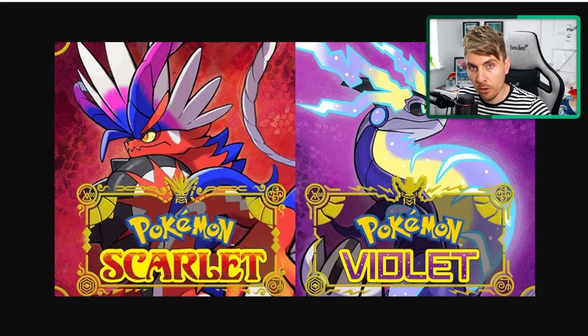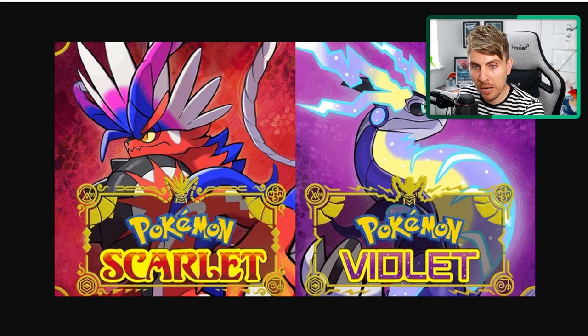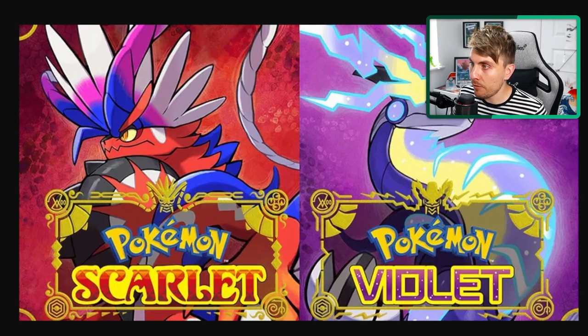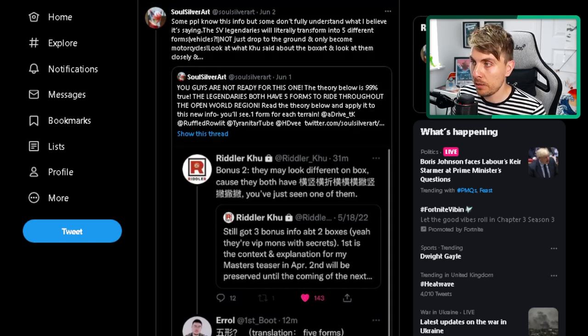There's been a lot of discussion recently over on Twitter and in the community regarding the box art logos. You can see the box art logos here, and around the Scarlet and Violet titles we now have these borders depicting the respective legendary on the casing. There are four symbols on each corner of these borders, and there have been some amazing theories about what these represent. We're going to look at Soul Silver Art, probably one of the best leak and rumor analysts in the community.